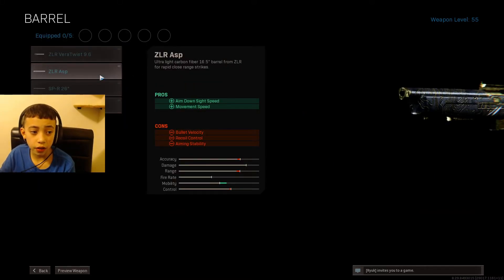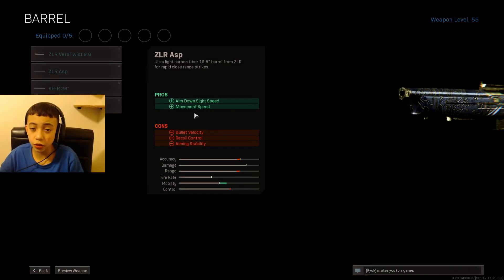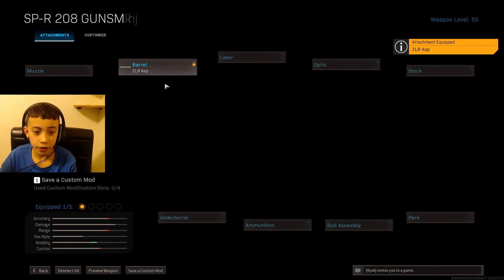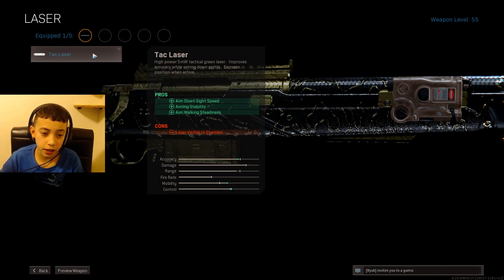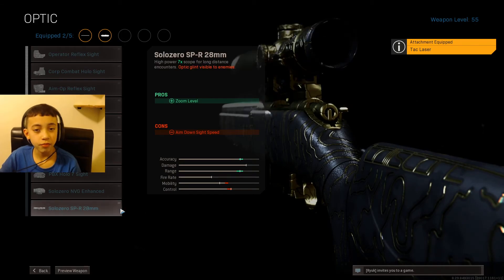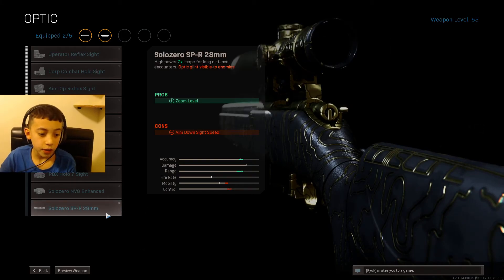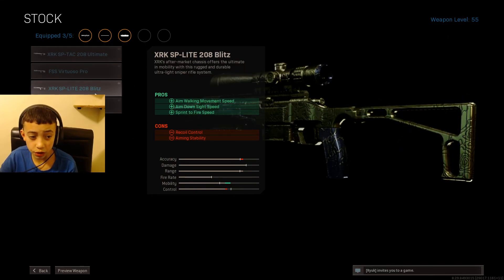Now I'm going to be showing you guys the class for Modern Warfare. For the barrel, you want the ZLR ASP for the mobility so you can quick scope people faster. Next, obviously the Tac Laser for aim down sight speed, aiming stability, and walking steadiness. And obviously the best scope on there — the Solo Zero.